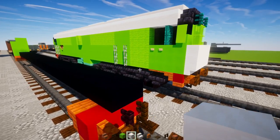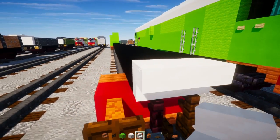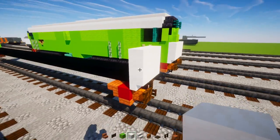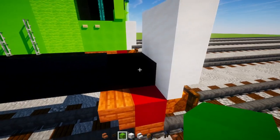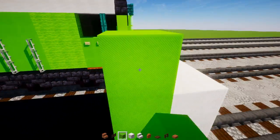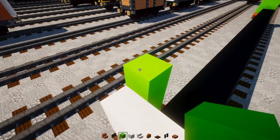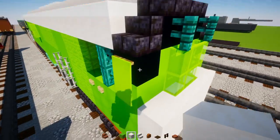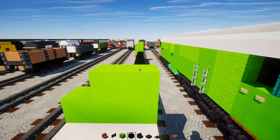Next, add smooth quartz stairs three blocks wide upside down, then a two-by-three smooth quartz block on top. Behind that, add lime concrete four blocks tall, and make a two-by-two in the middle.